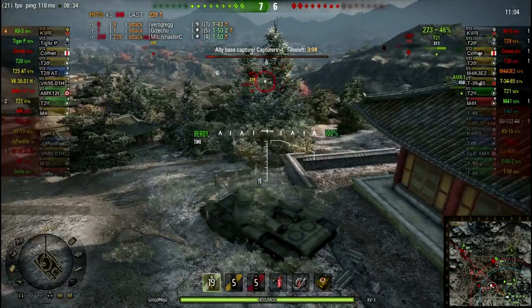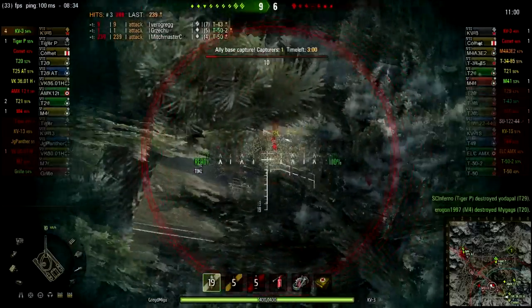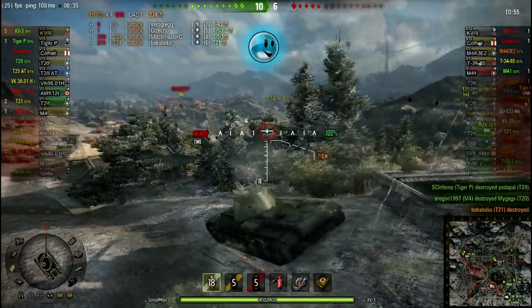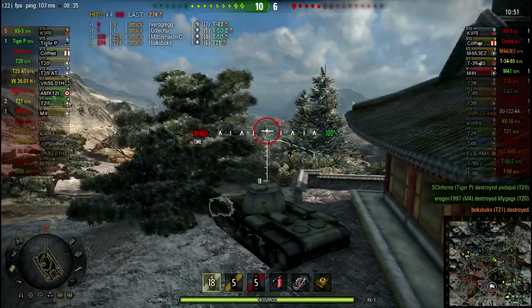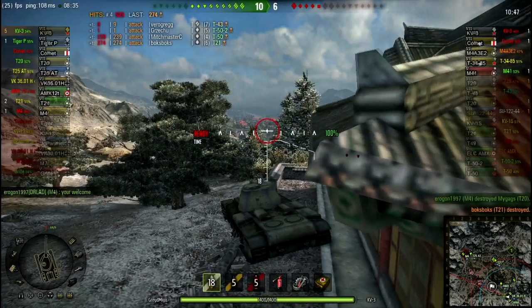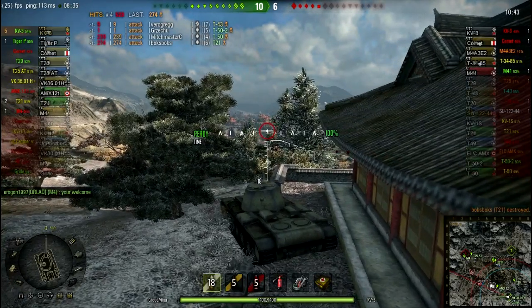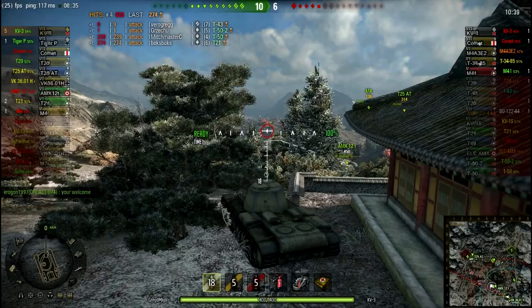And there's that T-21. I drop down so I can actually get the depression into the valley, and he does spot me through the trees — but a little too late. Our northern force has pushed all the way across, we've retained the hill. I don't think anyone else is going to be dumb enough to get into the cap circle.